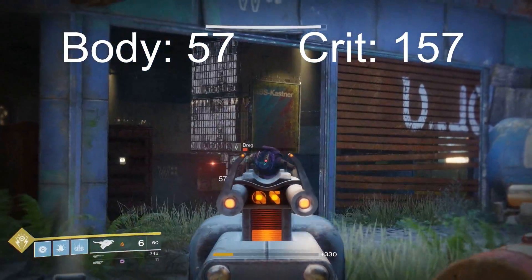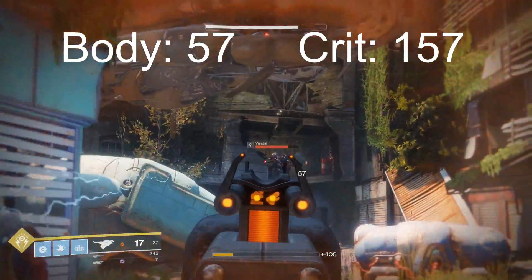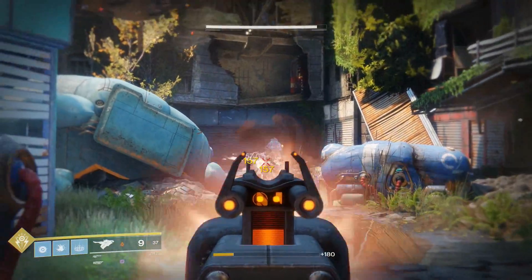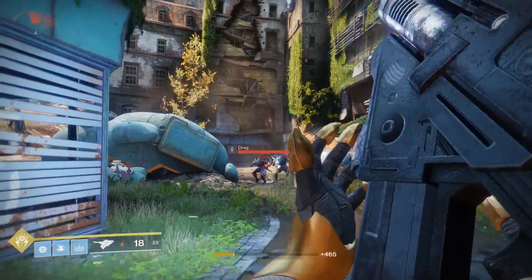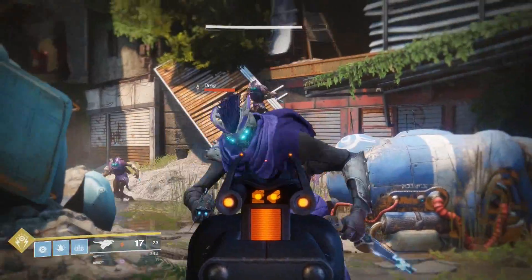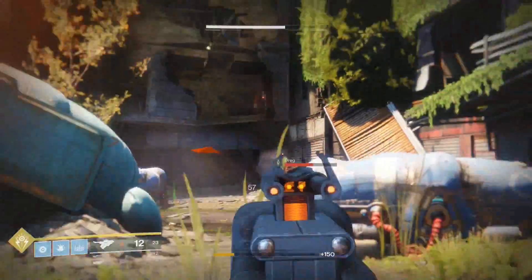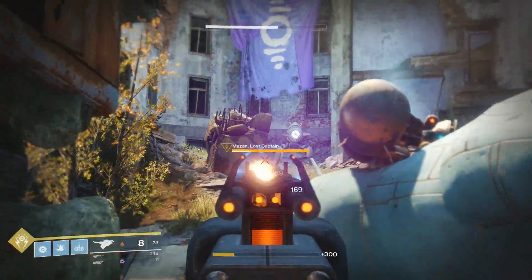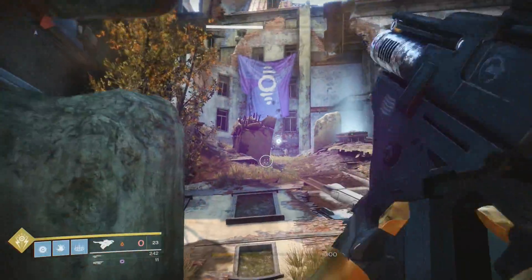That's because 150 RPM scout rifles have a slightly less critical hit multiplier than 200 RPM scout rifles. The implication of this archetype change is that we lose out on a little bit of potential damage. Had we just been granted a damage increase when aiming down the sights, our critical multiplier would have stayed the same at three times, meaning we'd deal more damage than we do now at the 150 archetype crit multiplier, which is about 2.7. So although we deal a net increase in damage, it could have been higher had our RPM stayed the same.